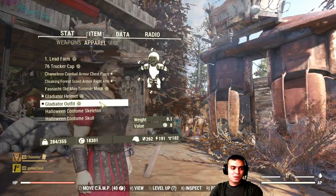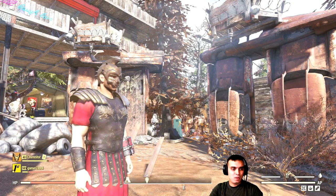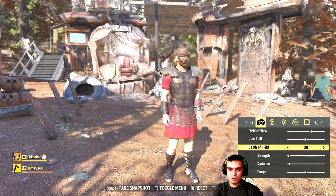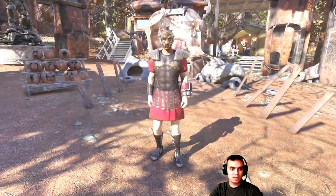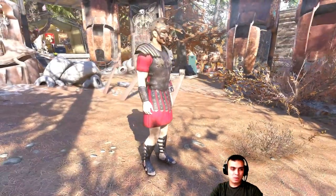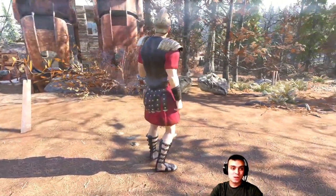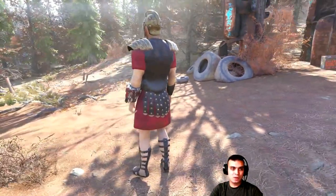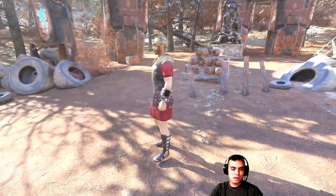Today we're going to take a look at the Gladiator Helmet and the Gladiator Outfit, starting with my main character, the male character. I already showed this when I was covering the Atom Shop, but once again for those who missed it, this is how it looks. I won't be commenting on prices because everyone has their own price threshold — for me this cost 900 atoms and I was cool with it.